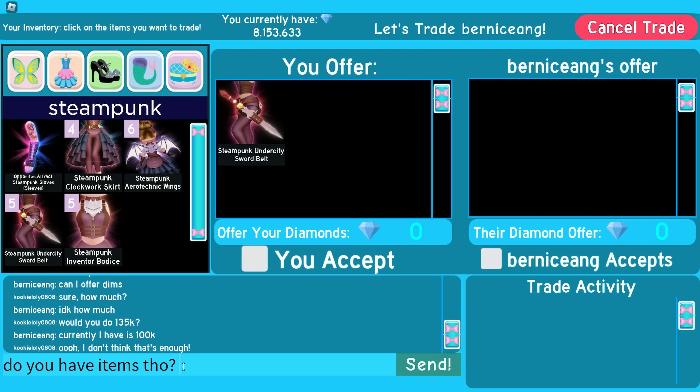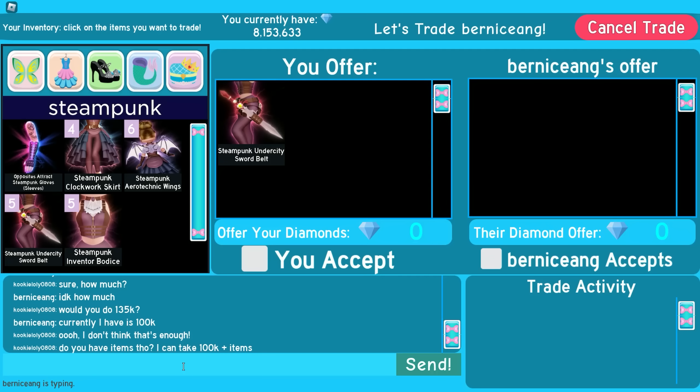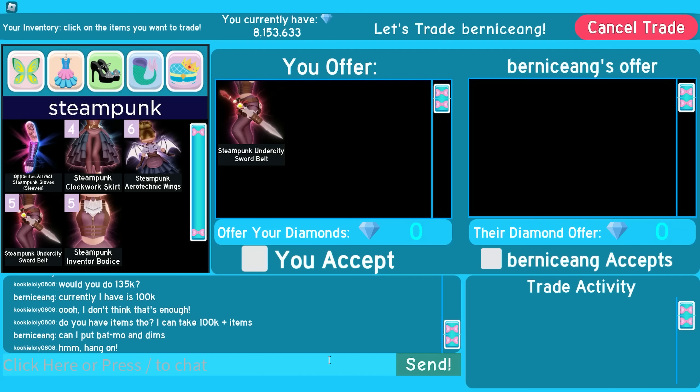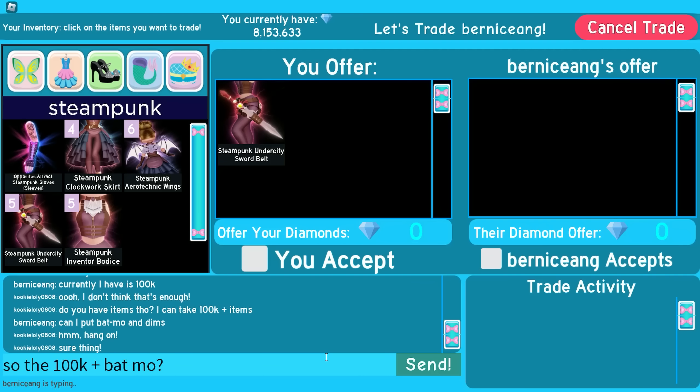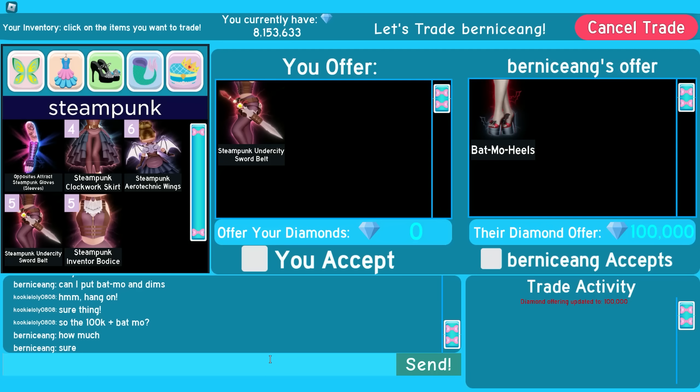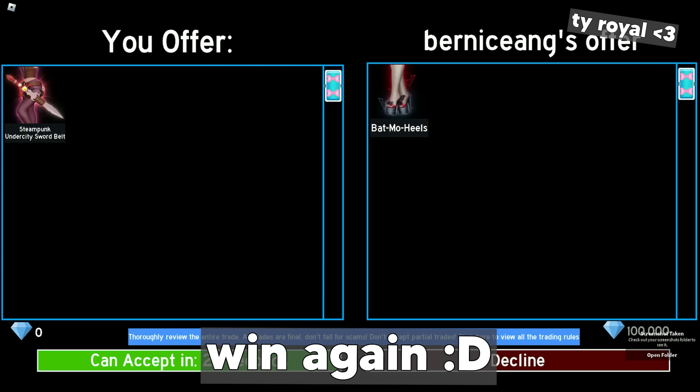I asked if they have items, since I can take 100k plus items. They asked if they could put bat moe and dims, and I said sure — 100k plus bat moe. They agreed, so they put the bat moe and 100k in the trade and we both accepted. This trade was a win — their total offer was around 140k to 145k and the SP belt is only 125k to 130k, so I got 15k profit.